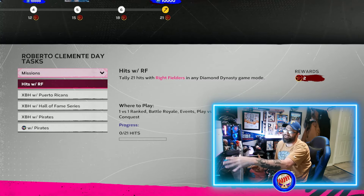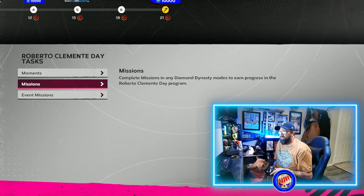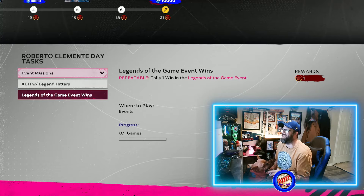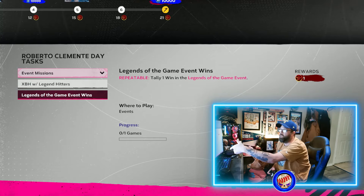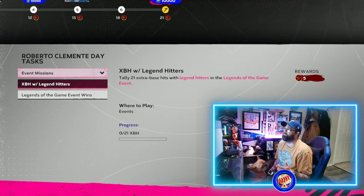If you're an offline player, just go play offline — you can build a squad full of these guys and it'll be pretty easy. Pirates and Hall of Fame series: combine those and work on them all at once. Fielders and Puerto Ricans as well. If you want, you can go into the new Legends of the Game event that just started today — every win gets you a repeatable one point in the program.